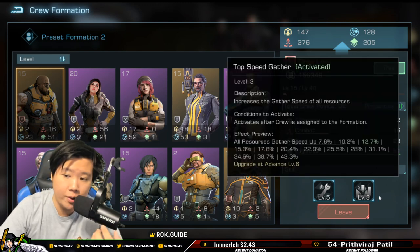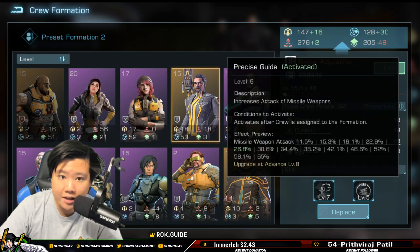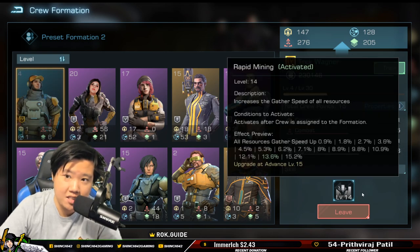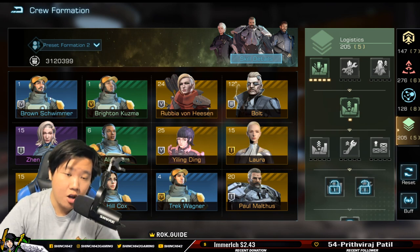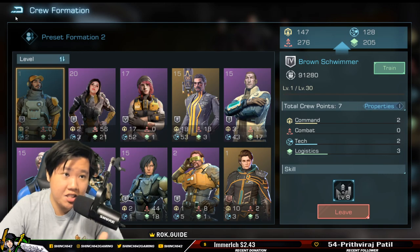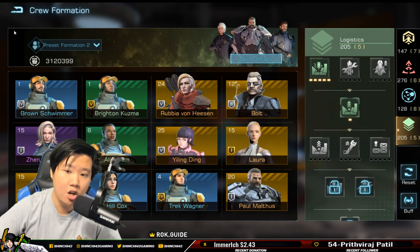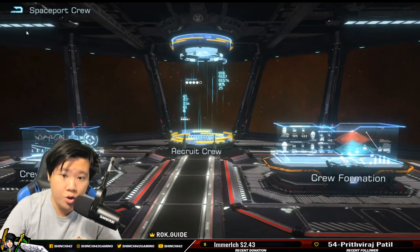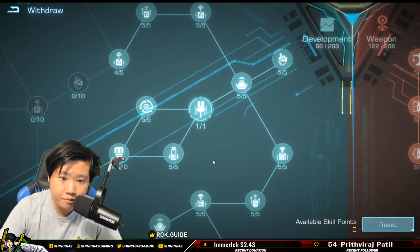Greg Lee gives all resource gather speed, which helps with space mining. Trek Wagner gives rapid mining gather speed — currently at 13.6% for me and I'm close to maxing it. I would not recommend resetting or reclaiming these crew members because they have huge value in reducing your resource spending. If you spend less on resources, you can invest more in flagships, speed-ups, crew blueprints, and core modules.